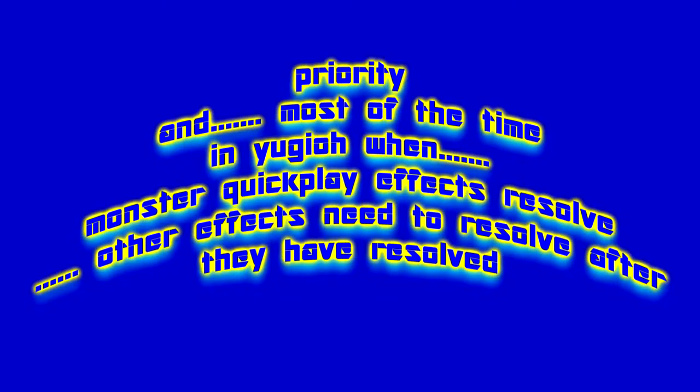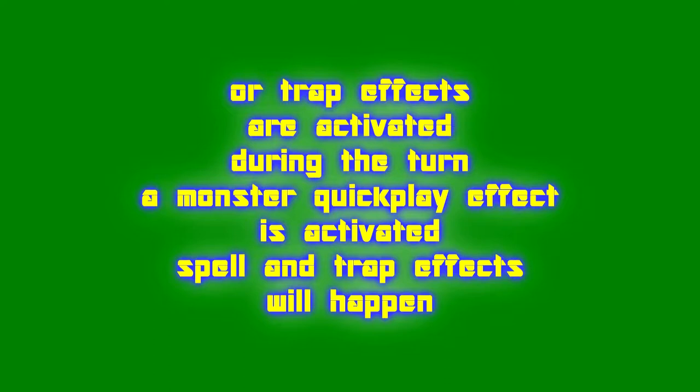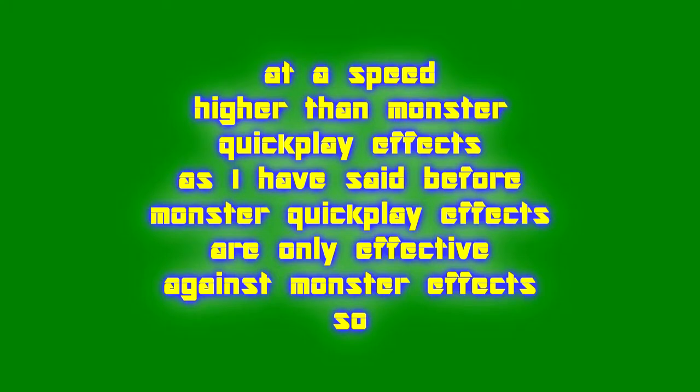Most of the time in Yu-Gi-Oh, when monster quick play effects resolve, other effects need to resolve after them. Also note that monster quick play effects are only effective against other monster effects. If spell or trap effects are activated during the same turn, spell and trap effects will happen at a speed higher than monster quick play effects.